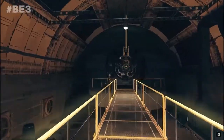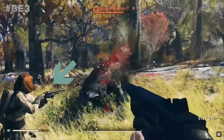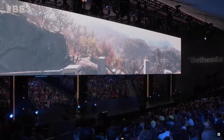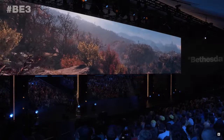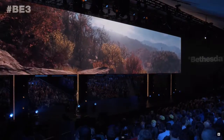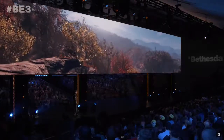Next we have the combat shotgun, which is returning from Fallout 4 and Fallout 3. The double-barreled shotgun, which is a good starting weapon. And the final gun that I saw was the funniest thing I've seen in a while for a Fallout game — the flintlock pistol. It just decimates the guy you're shooting at.